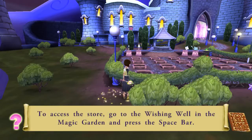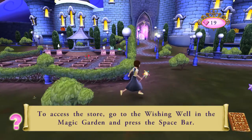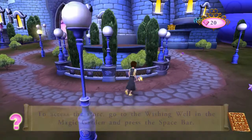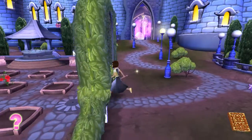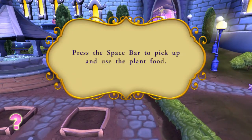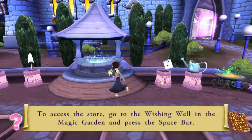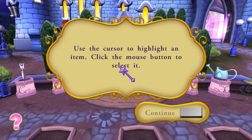To access the store, go to the wishing well in the Magic Garden and press the space bar. Press the space bar to pick up and use the plant food. Use the cursor to highlight an item and click the mouse button to select it.